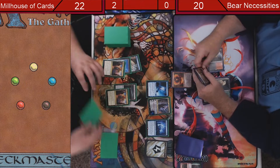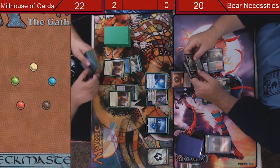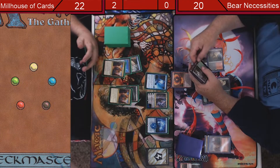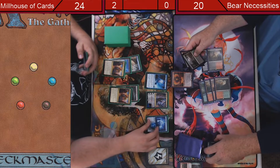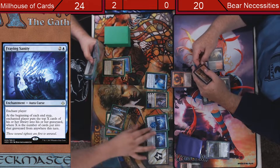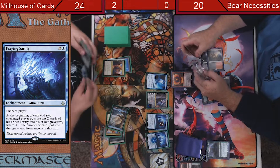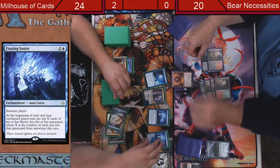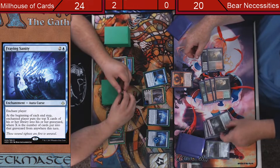Draw, mill two. Problem is — draw two and gain two, or draw one and gain two. We will do Bring to Light Sanity. Pass turn. So end step, mill four. They do trigger like that, don't they? Yeah, wow. I'm going to trigger that.